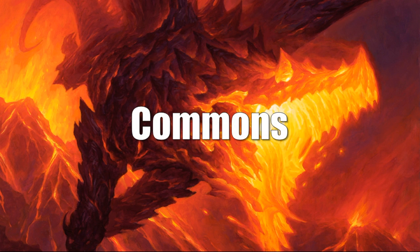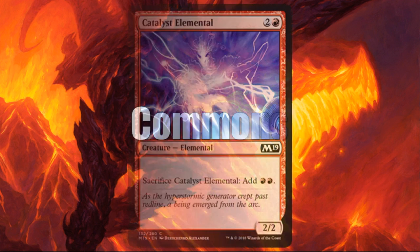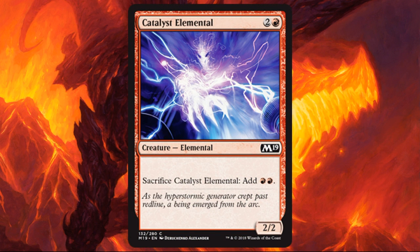Let's look at some red commons that are a little more high-end — cards you want to see when you open your packs. The first one is Catalyst Elemental. Usually not a big fan of 2/2s for 3, but this one lets you bank a little bit of mana so that maybe you can have a bigger turn 4 or turn 5, and if you can get ahead on curve, that can actually be very, very good for you.